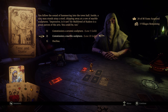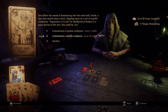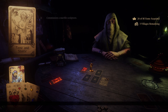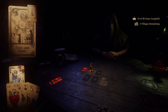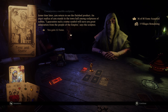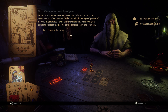You follow the sound of hammering into the town hall. Inside, a tiny man stands atop a stool, chipping away at a row of marble sculptures. Sir Malafoul of Kader is a great patron of the arts — you could be too. I'll spend the 20 gold. Now we've got a card game to deal with, which thankfully I succeed at. An exact replica of you stands in the town hall among sculptures of nobles — a guaranteed status symbol earning great admiration from the people of the empire. You gain 12 fame.